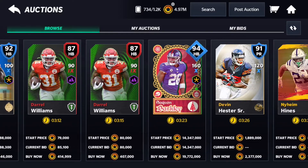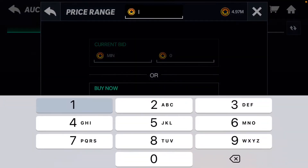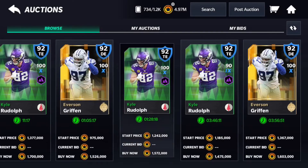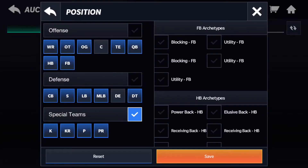The first sniping filter is for 92 playoff players — 92 overall program players. You can just keep everything in at 1,700,000. You guys can see all these cards pop up. They aren't really sniped, so I'm going to filter the position real quick — filter up the center at the end.